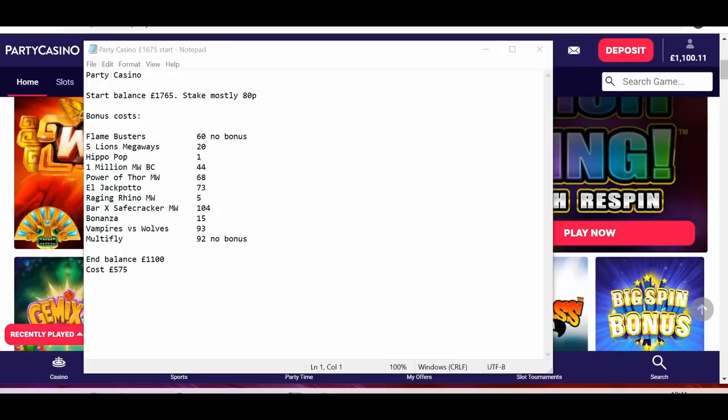You'll see there Hippopot cost one. It was the very first press. It expanded and opened up the reels, but sadly it didn't win the free spin gamble. So I've only got five there at a times three multiplier to start with. Got to be chuffed to bits to get that one so quickly.